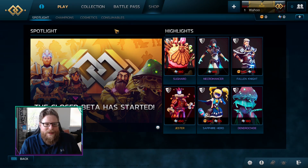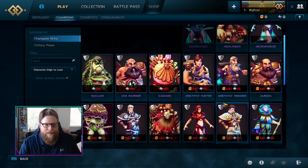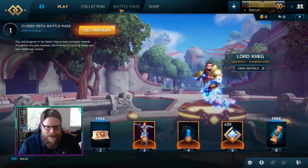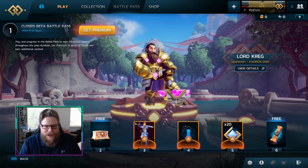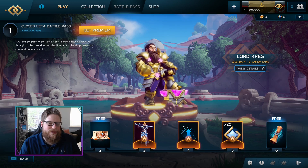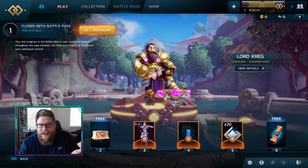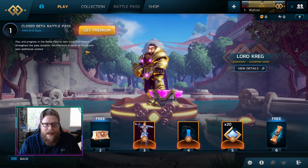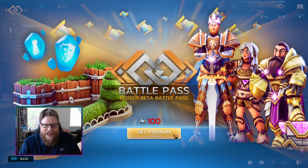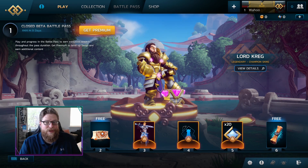The shop is kind of limited — you can see the skins, which you can't buy because you can't buy diamonds. But you also have a battle pass, which is pretty cool. You get some exclusive stuff. As you can see, it ends in nine days. I'm thinking maybe the NDA gets lifted after nine days because that's the closed beta battle pass. I can't get premium because I can't buy diamonds, which is kind of funny. But I think this might be the first battle pass.